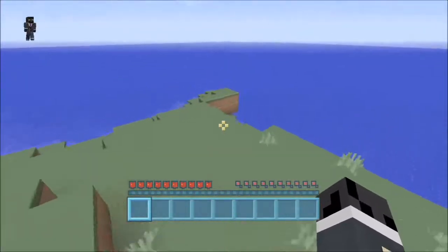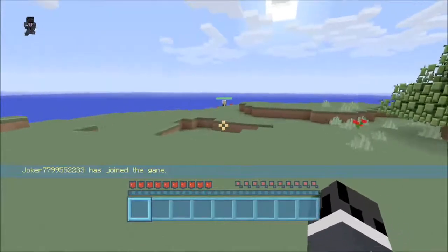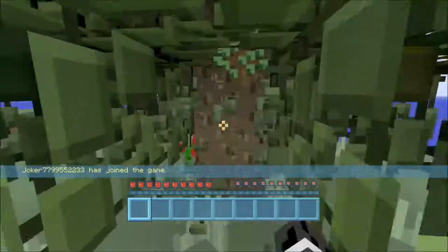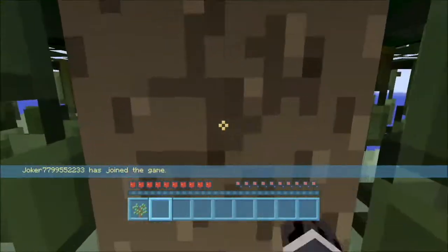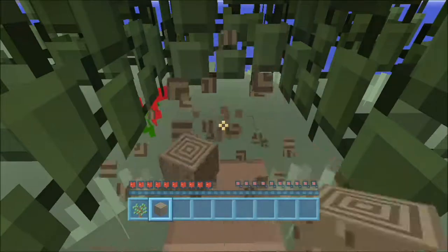Got the grass too so we can get the seeds. That's good. Steven has joined the game. Let's start by getting this wood here. I'll get the wood. We got a sapling right away — that's fantastic.